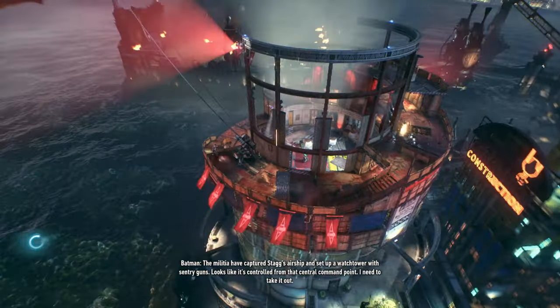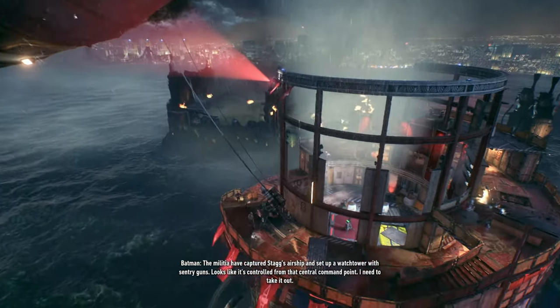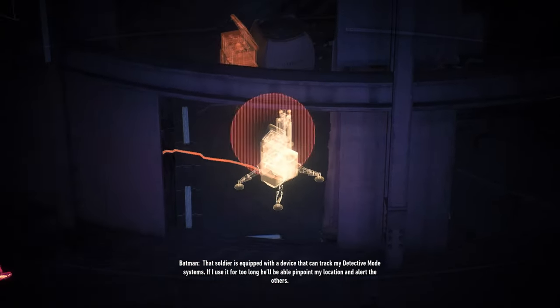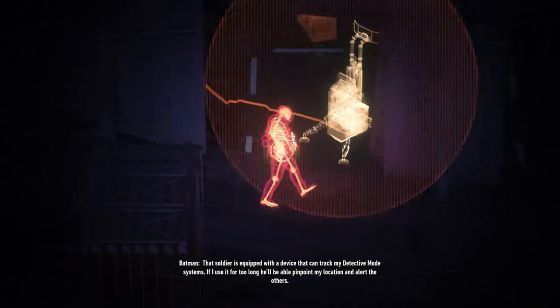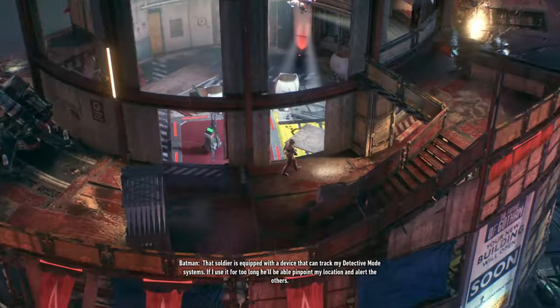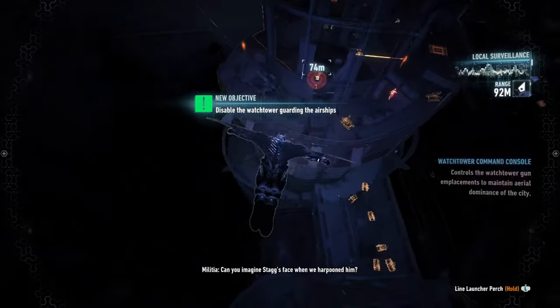The militia have captured Stagg's airship instead of a watchtower with sentry guns. Looks like it's controlled from that central command point. I need to take it out. That soldier is equipped with a device that can track my detective mode systems. If I use it for too long, he'll be able to pinpoint my location and alert the others. But we take him out first. Alright, I can deal with that.